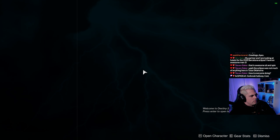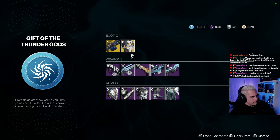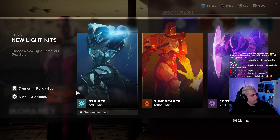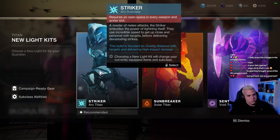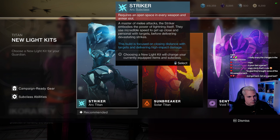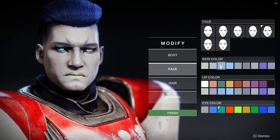Bungie also made things easier for new and returning guardians. Right in the Hall of Champions, you can get the Gift of the Thundergods chest to get a full set of 1810 power gear — max power items — which saves you weeks of power level grinding. You'll also get an exotic armor piece for your class as well as the Thunderlord, which is an overall top-tier exotic weapon. You can also skip the New Light campaign altogether to save a few hours and get right into the action. You can also head to Ikora in the Tower to get a New Light kit, which fully unlocks any light subclass of your choice and gives you an exotic armor piece specific to that subclass. Plus, you can now change your character's appearance anytime for the first time in Destiny history, and you'll also get another name change.